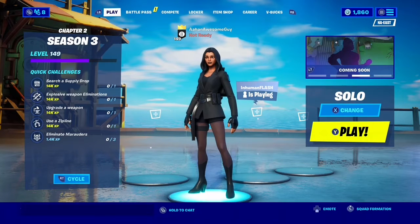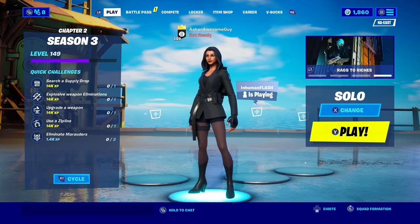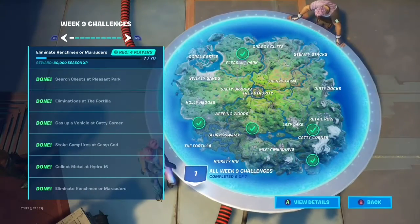Hey guys, welcome back to the channel. In this video I'm going to be showing you how to do the week 9 challenges, which come out every Thursday. I'll be showing you how to do them in battle lab and maybe some in replay mode. There are two challenges I'm not going to show — eliminating henchmen or marauders — because they're very simple. If you land somewhere with a mythic weapon you can kill seven henchmen, or if you find one of those rifts in the sky you can kill the marauders. Let's get into the rest of the five challenges.